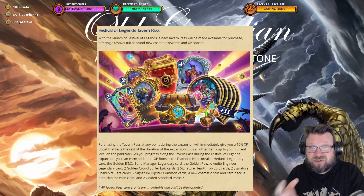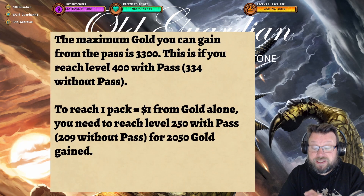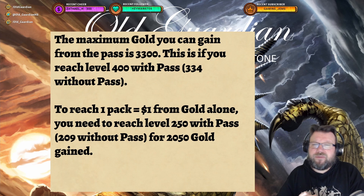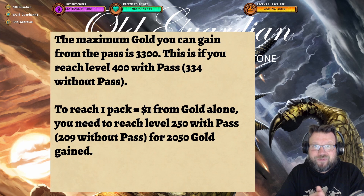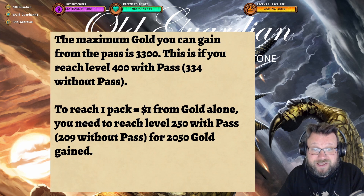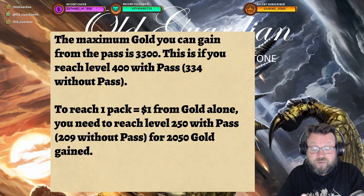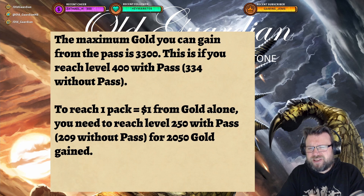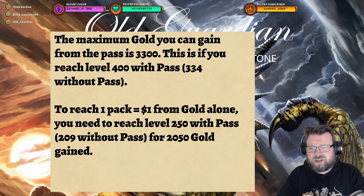So does that mean the tavern pass is now something everyone wants to buy? Not necessarily. If you make optimal use of it, it is a fairly decent purchase. For 20 euros, the maximum gold you can gain from the pass is 3300. That means you'd barely reach level 400 with the pass, which would be level 334 without it. To reach the typically important benchmark of one pack per dollar, from gold alone you would need to reach level 250 with the pass, or level 209 without it, gaining 2050 gold from the pass.